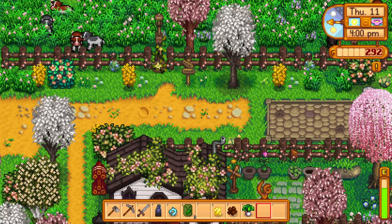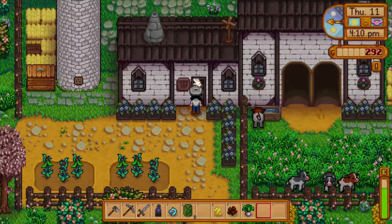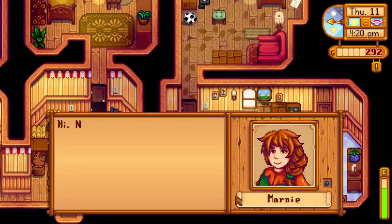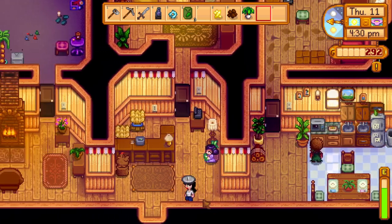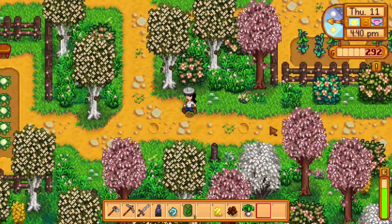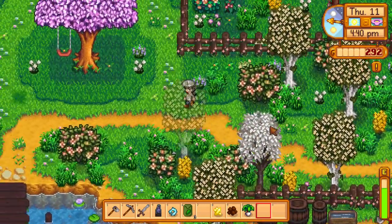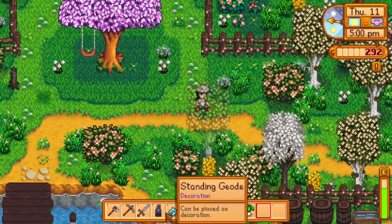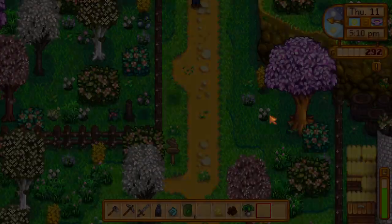Can explore that sewer mystery some other time. Checked on Marnie at her shop — she's home. You can come here for animals after you build your coop and barn, but the problem with Marnie is she's often not where she's supposed to be. Going to take a quick look for Robin's axe in the area — not looking promising. Heading home to drop things off, then to the mines to get more copper, stopping by the community center on the way.